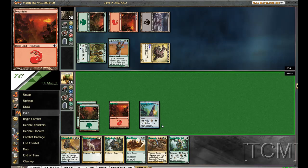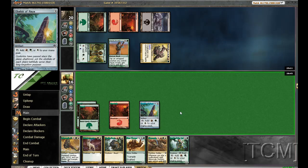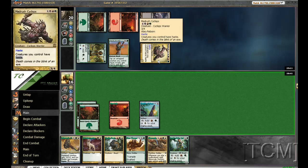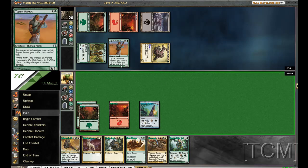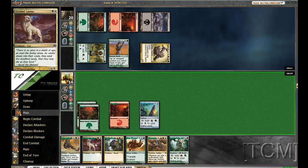I'm going to play Druid and Grizzled Leotau. I could also play the Wally Thoktar, but then he'll just swing with this — or this, actually. 3, 4, 5. It's just not a good trade, really. And I'm okay with playing this.